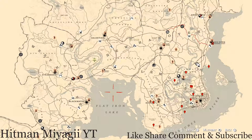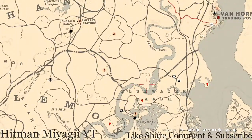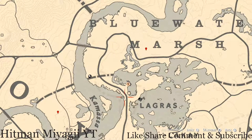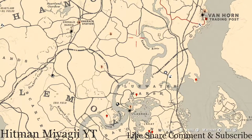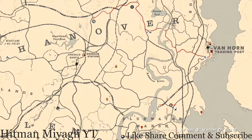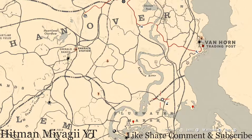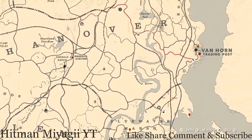First things first — get to Madame Nazar's location, which today is right next to the elimination series, right above Blue Water Marsh. Blue Water Marsh is in Lagras — just fast travel to Lagras and run up from there. This is pretty much super close. I run from my moonshine shack down to this location — it's basically a straight shot. I cut through, dodge the trees, and as soon as I cross that bridge I know I'm right there. Or fast travel from Lagras and make a straight beeline right up to her location.